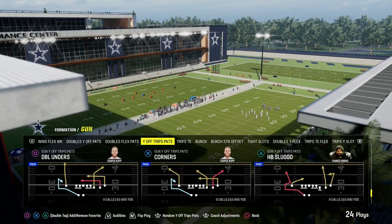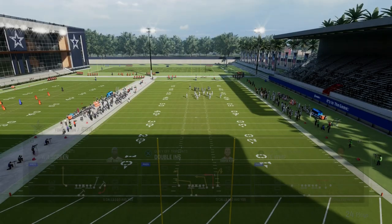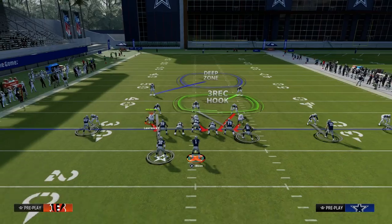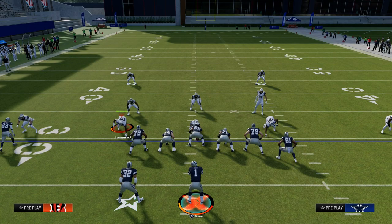Today we're going to show you one of my favorite plays out of this formation — it is the play Titan Whip. If you want to get my entire U-Trips offensive e-book, the link is going to be down in the description to join the Patreon. It's only $10 and it will get you access to all of my Madden offensive and defensive e-books.